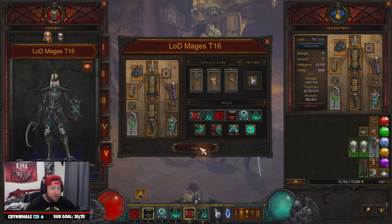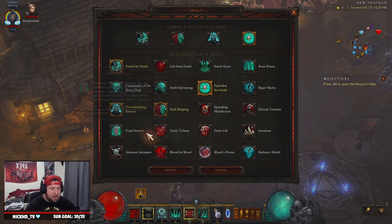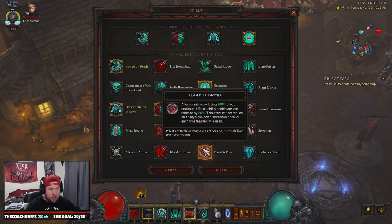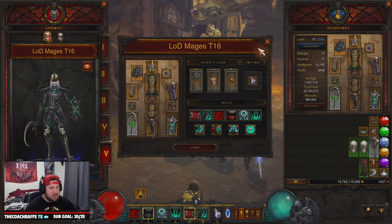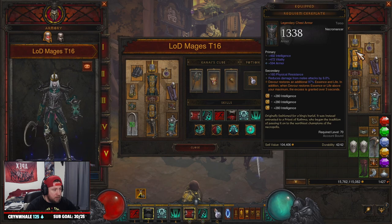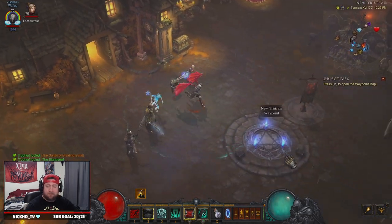You have other passive options if you don't want Extended Fortitude: Final Service for a free life, Grisly Tribute to heal off life-per-hit, Brutal Power, or Life From Death to spawn health globes and quickly recover essence. For gems in gear, we're running a diamond in the helm and topazes in the armor for more armor and damage.